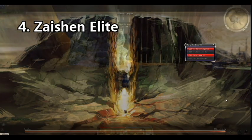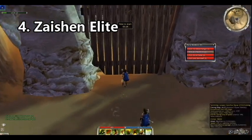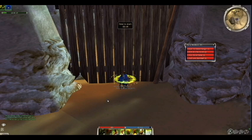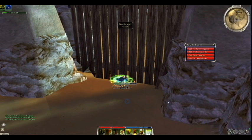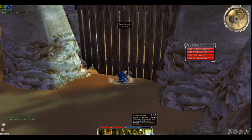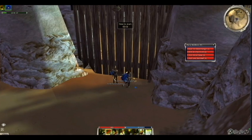The next one on the list is Zaishen Elite. This is really well known — back in the day, trappers were well known for PvP as well as farming. All you do is cap 6,000 Balthazar faction per day per account. This is definitely a quick way to get a Z-key or 6,000 Balthazar faction to unlock skills as you wish, and it's a way for beginners to make money. The designated town is to the right of the Great Temple of Balthazar.